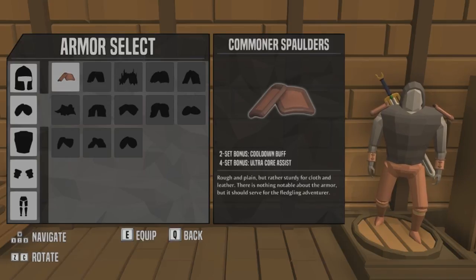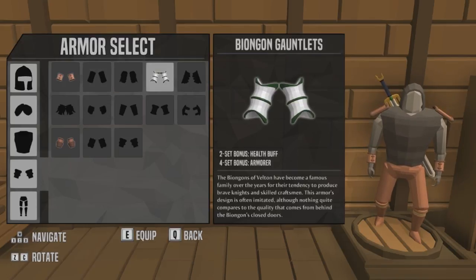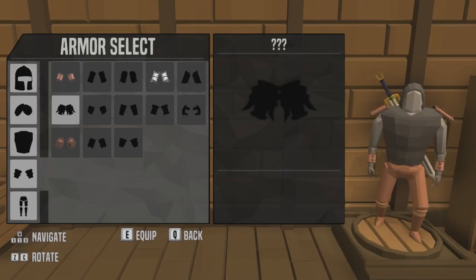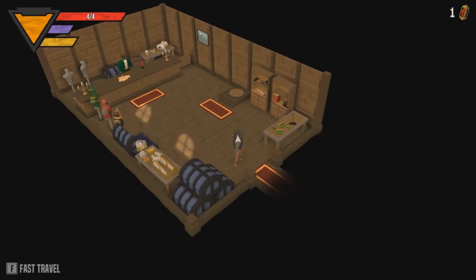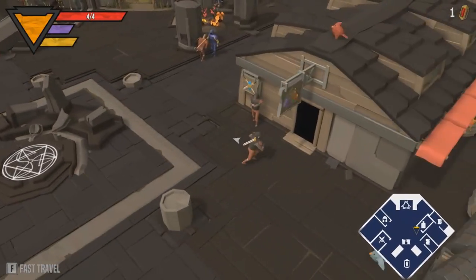The commoner spotters, I have those on. The commoner gauntlets — I've got the Bygones of Viltan. Health bonus and armor, that's nice. Buccaneer Gauntlets give you a speed buff, light weapon master, and crit buff. I don't know what a light weapon master does — probably just increases damage to light weapons, which I like the idea of. Essentially doing set runs where it's just all light weapons.